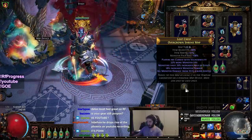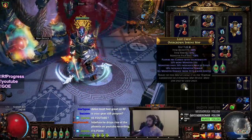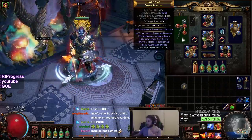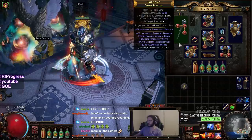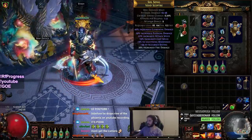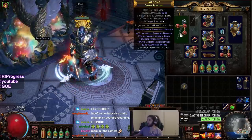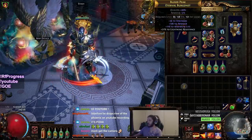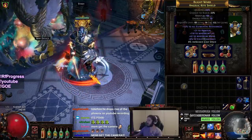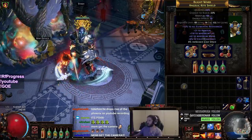I've got a tier 6 Overgrown Shrine here with monster life vulnerability and monster damage. I've got a decent void scepter — I don't know if it's the same one from the previous video — it's got a really good attack speed roll, decent cast speed, that LE implicit, and the fire damage roll. I've got this helmet which has 116 life on it, and this shield with another 100 life roll with 8% cast speed.